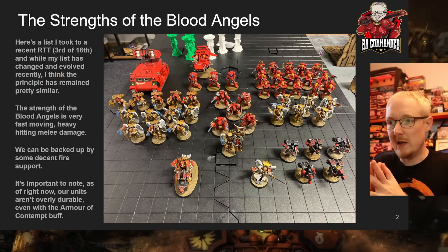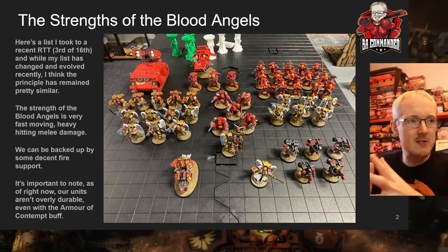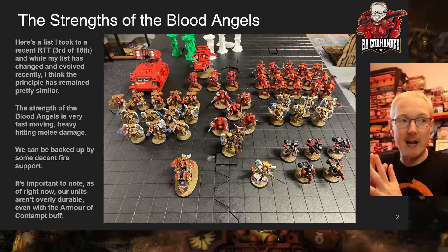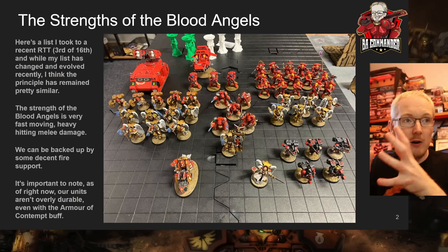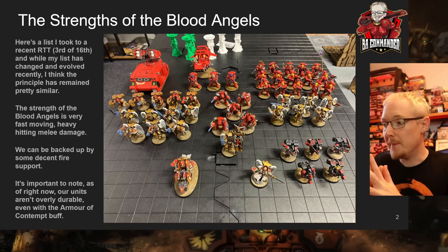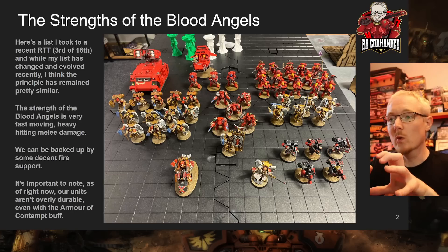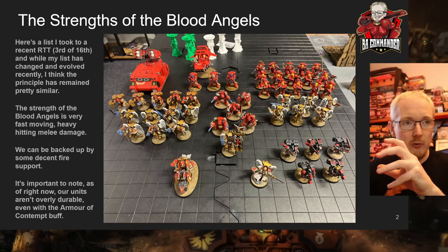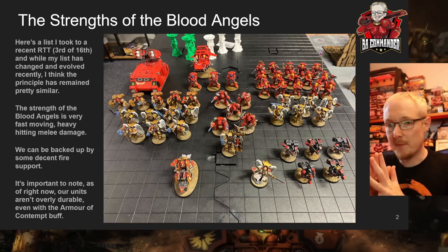People have already made a significant shift to swords on the Sanguinary Guard. Some people in last week's video talked heavily about how Death Company with swords actually do a ton of damage. What I like to do personally is back up our list with a bit of fire support, but there's definitely been a shift — some Blood Angels players are just going full melee: three squads of Sanguinary Guard, multiple squads of Death Company, maybe even some Terminators.